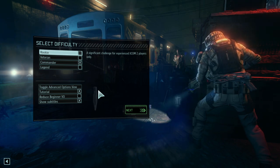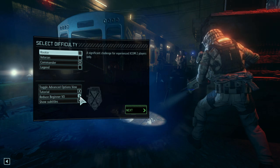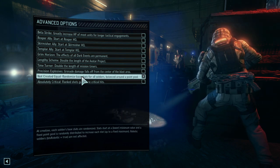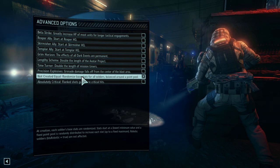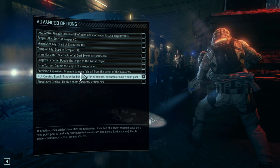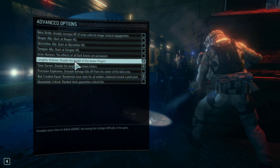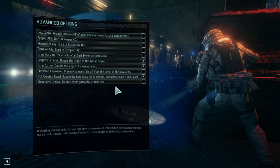I know things will get rough. I accept the deaths and failed missions as they come and live with the consequences of my terrible tactical decisions. We will also reduce the beginner VO as they tend to get annoying over time. For the advanced options, let's select Not Created Equal — this is great because it will allow us to have diverse soldiers; the randomized stats will give our soldiers character and make them somewhat unique. I will also activate Time Turner and Lengthy Scheme. I know this will make the game a bit easier, especially for veterans, but I'm still a noob and this will give us some edge and maybe just maybe help us beat the game.